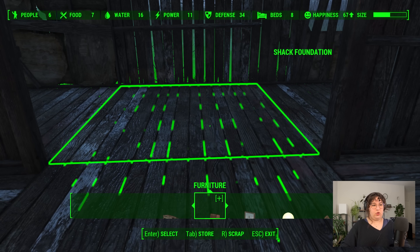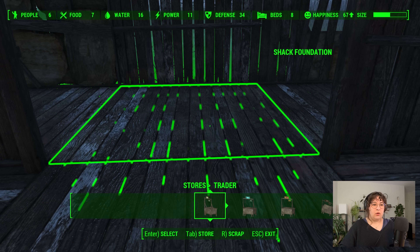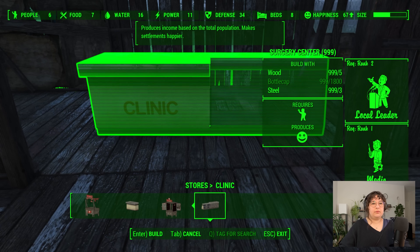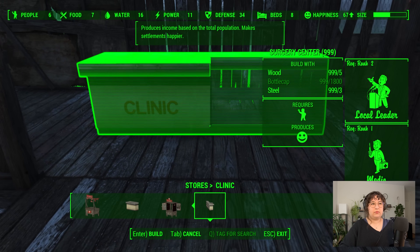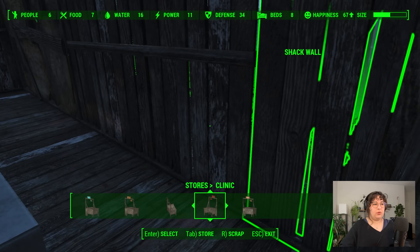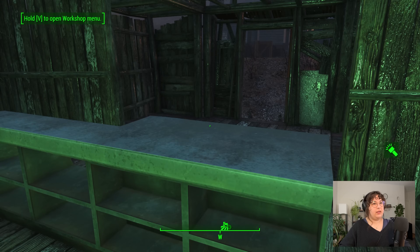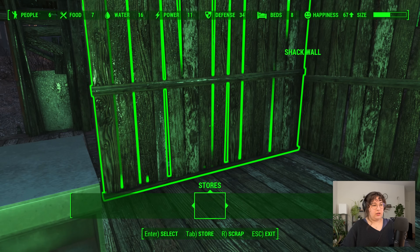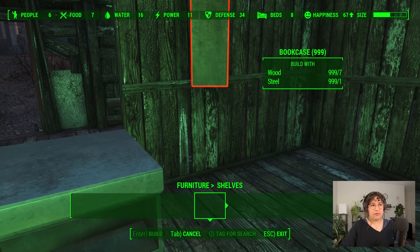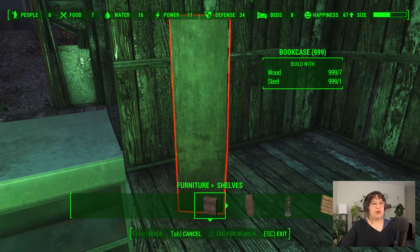Let's do a cabinet or something to help this feel a little more medical and thought out. That's enough — now we can go back to doing our clinic. Pop the actual clinic down. I walked right into a corner — that'll work. Let me go ahead and turn on my Pip-Boy light because it's getting dark and rainy. Let's see if we can build out a little privacy for our doctor.